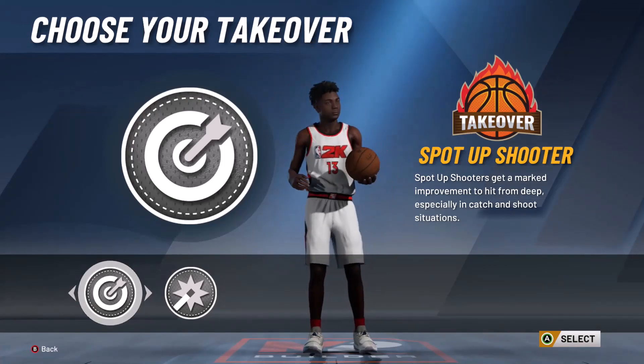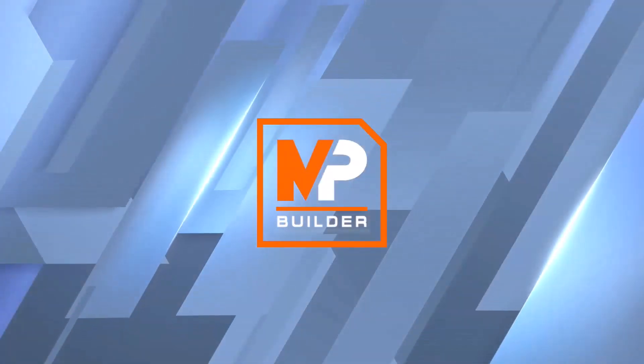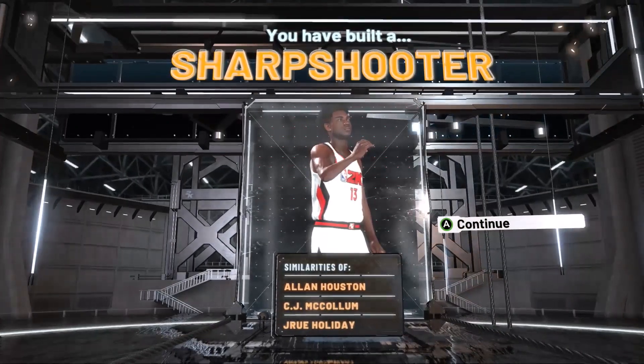Obviously if you're making a sharp, you want the spot-up shooter takeover. There you go — that's exactly how I make it. Once you build the sharpshooter correctly and hit that screen, I'm going to show you the badges.